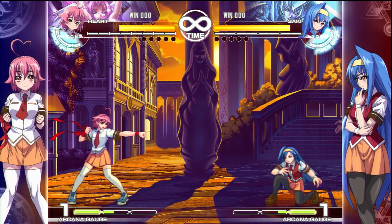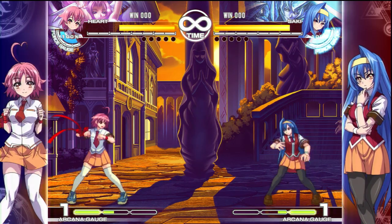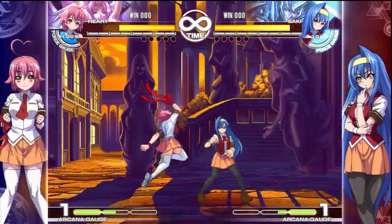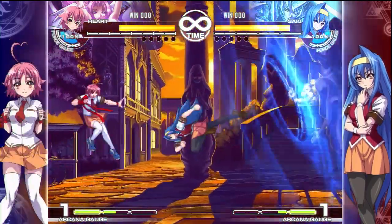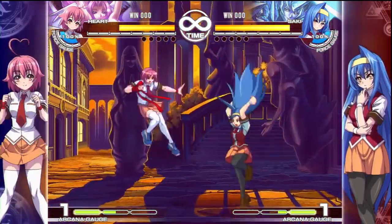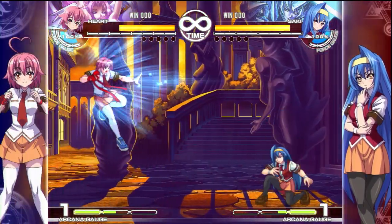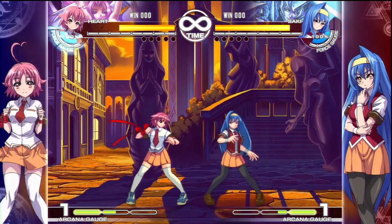Let's talk about the buttons. A is a light attack, very self-explanatory. B is a medium attack, very self-explanatory. C is a hard attack, self-explanatory. D is your homing button — it goes straight towards your opponent. You can cancel moves into homing; not every single move, but a very large majority, so just look for that.